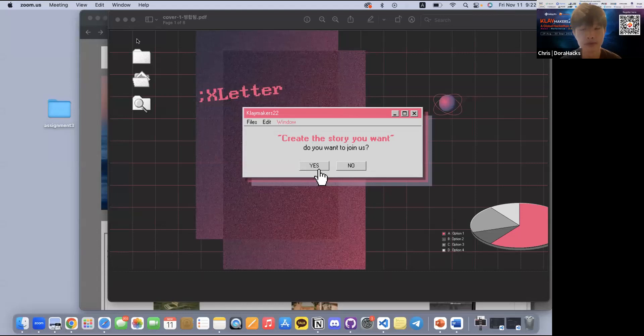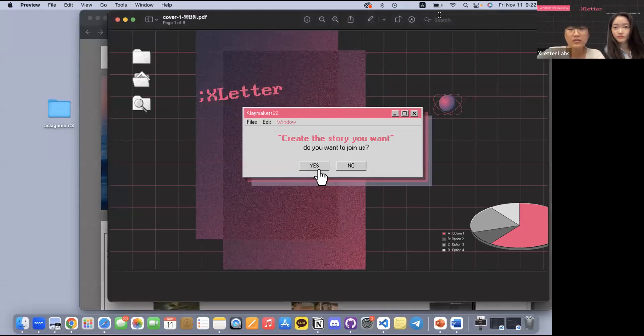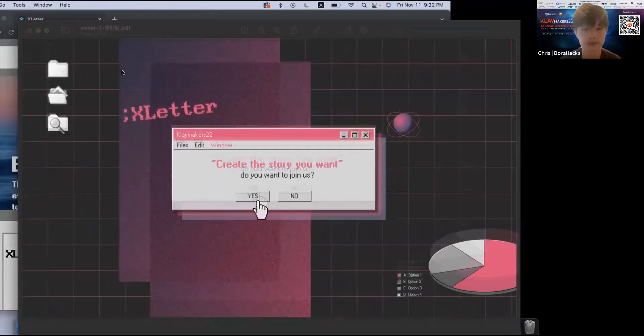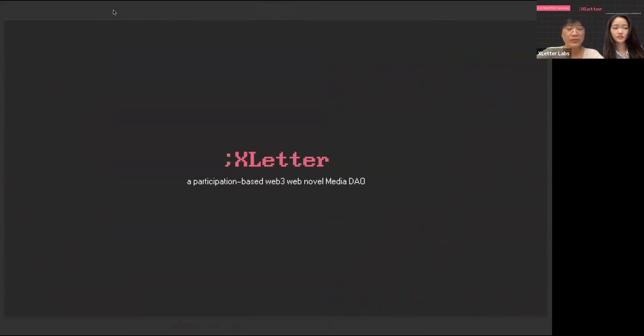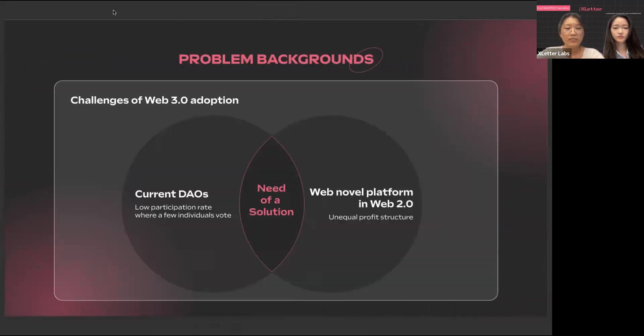After confirming screen sharing, Yena and Eugene from X Letter Labs introduce themselves: "Create the story you want. Hi, we are Yena and Eugene from X Letter Labs. Today we are going to present X Letter. X Letter is a participation-based web3 media DAO where stories follow the plot selected by the reader through a voting system."